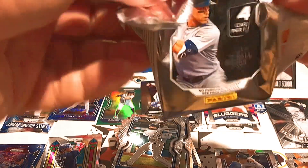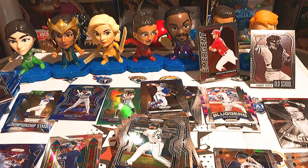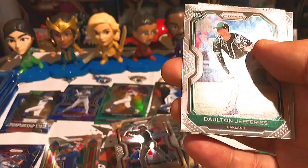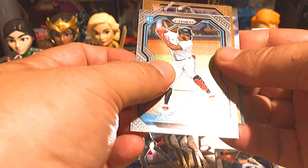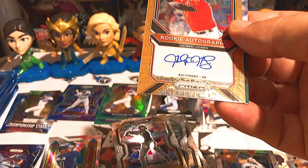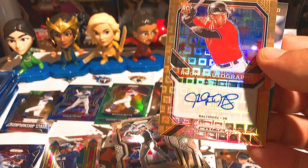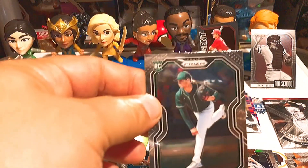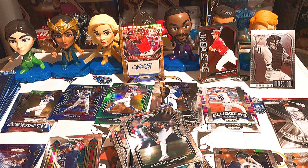Final pack before what I think is a parallel auto — we also got a green of Alex Verdugo, a Jared Oliva rookie, an Anthony Santander base, and a green Mookie Betts — not a bad player. Now the final pack: Austin Meadows base, Dalton Jefferies, a rookie of Monte Harrison, and it is a gold parallel auto — Jamiah Jones! He's going to be pretty good with the Baltimore Orioles — a nice auto. Dalton Jefferies is our final rookie, and Jamiah Jones rookie autograph is front and center.